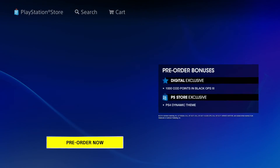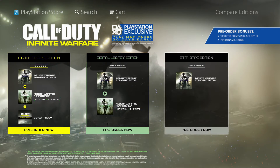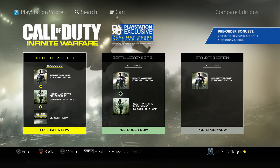The Digital Legacy is pretty cool. If you don't want to spend $100, this one's $79.99. It's actually coming with two games, so you get pretty lucky there. It's got Infinite Warfare Standard Edition and Modern Warfare Remastered, which comes with the campaign and the 10 multiplayer maps — which is really exciting for me. This is the biggest Call of Duty for me; it's where I started to really love the game and form my addiction.